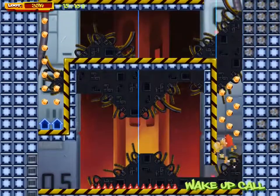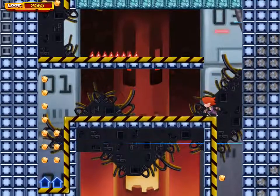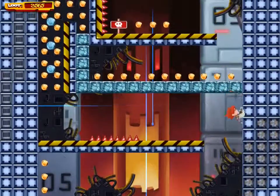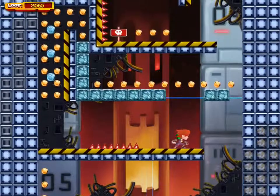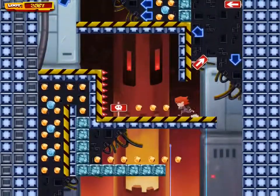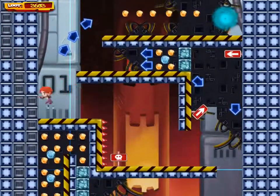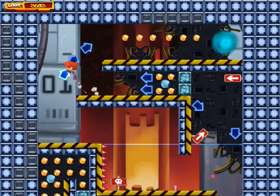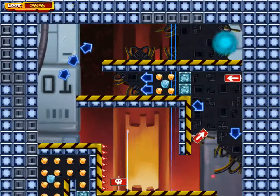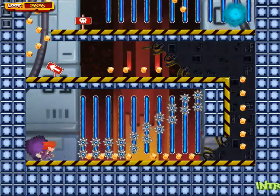Now the difficulty is going to start ramping up. I'm going to stand still for a second so you can see this level is actually scrolling, forcing me to move fast. These ice blocks, as you can see, break away once you touch them. There are also alternative routes you can take to get more coins and gold, but I'm going to skip all that since we're just doing a gameplay video.